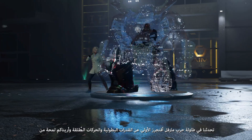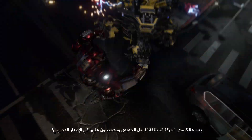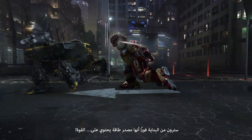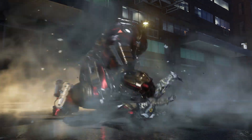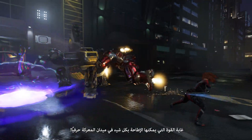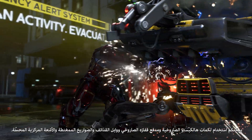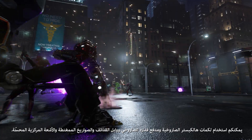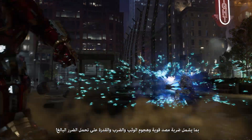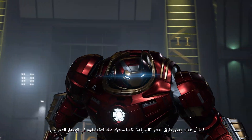In our first Marvel's Avengers War Table, we talked about heroics and ultimates, and we teased the Hulkbuster. The Hulkbuster is Iron Man's ultimate, and you can use it in the beta. Right off the bat, you'll see it is a powerhouse of power. Hulkbuster comes equipped with rocket-propelled melee attack combos and overpowering dash attacks that can literally sweep enemies off the battlefield. You can access Hulkbuster's rocket-propelled punches, rocket-propelled gauntlet cannon, an extra-powerful repulsor blast, leap and slam attack, and the ability to sustain tons of damage. There are also some alternate deployment methods — I will leave that to you to discover in the beta.